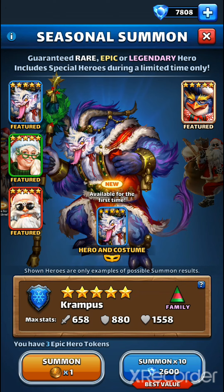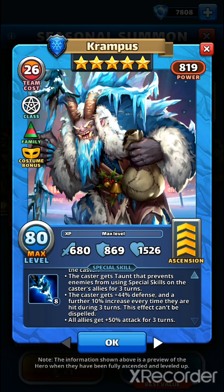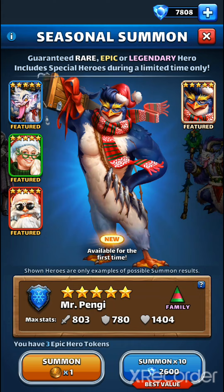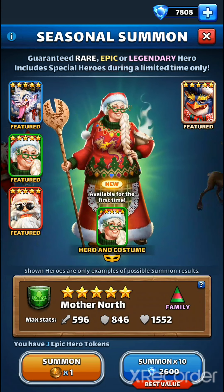Krampus comes with the costume and I think his costume is just very, very good - a bit better than the regular Krampus. I don't really need Mother North. She is very good, the best Resurrector, but I already have Albi maxed and limit broken in his costume, and I have a maxed Heimdall with maxed emblems. Another Resurrector would not be anything new for me, for the strength of my account.